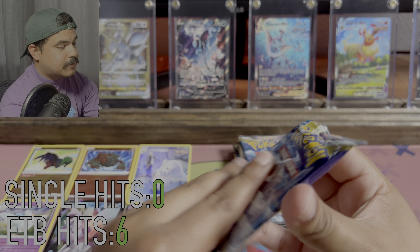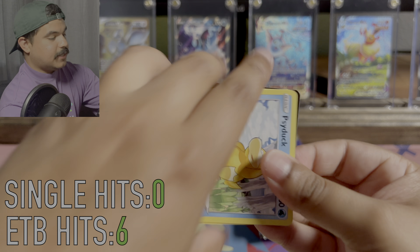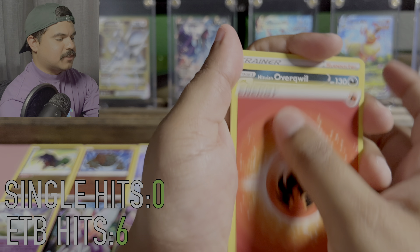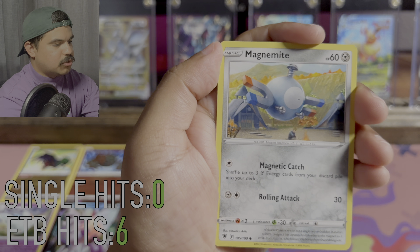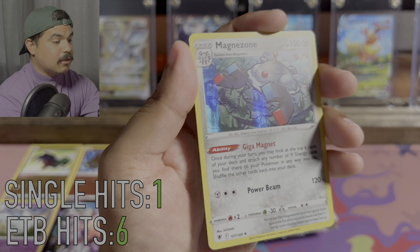Our second pack. We got a Fire Energy, Overqwil, Kamado, Noctowl, Psyduck, Drifloon, Misdreavus, Dusclops, Routes, Energy, and a holo Magnezone. We are on the board with one Holo.